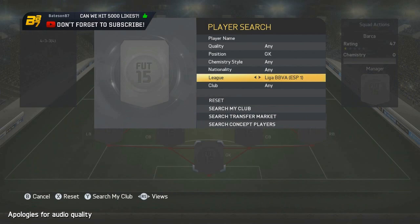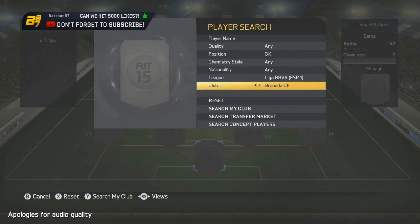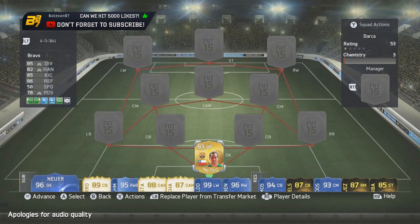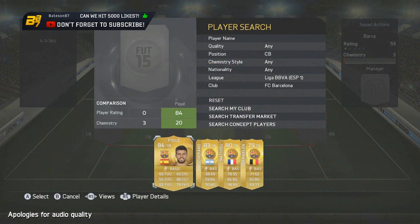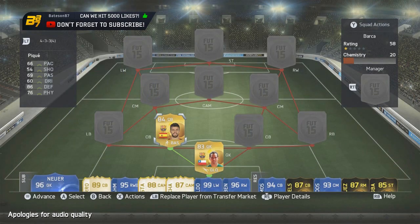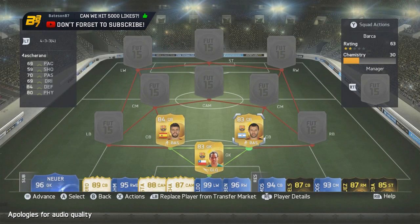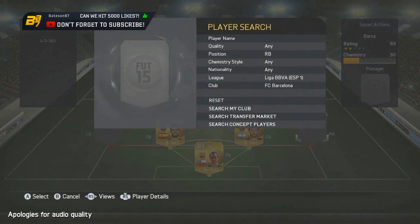In the goalkeeper position we start off with Bravo — there are two keepers for Barcelona, one is 82 rated and one is 83, and Bravo does stick out. Moving on to the center back positions, we have Piqué on the left-hand side — not everyone's go-to defender, rated 84 and quite slow, but not bad. His partner is Mascherano, who a lot of people expected to see in midfield this year after playing there for Argentina in the World Cup, but it never happened.